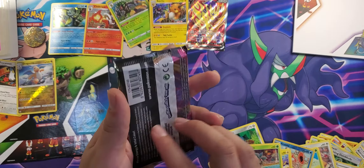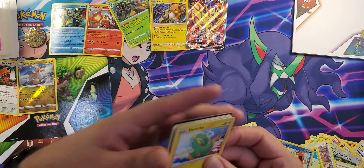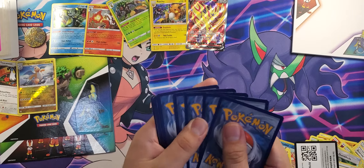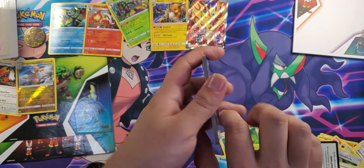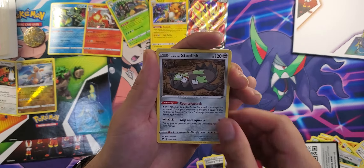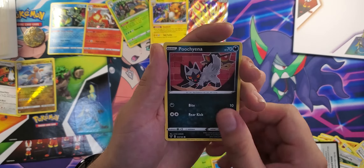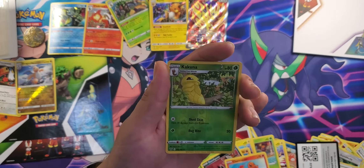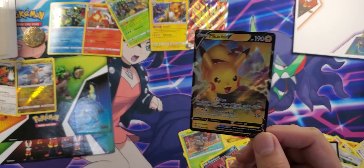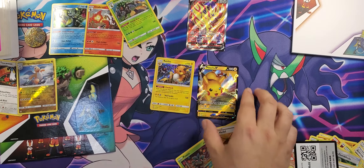All right, let's see what the last Vivid Voltage brings us. Hopefully something good. All right guys, here we go — Energy, Lightning energy, Heroes energy, Metal energy, Galarian Stunfisk, Electric energy, Pineco, Mudbray, Poochyena, Charmander, reverse holo Kakuna, and a Pikachu V! There we go, that's a good pull — that's a very good pull in my opinion. Look at that, we got holo Pikachu V!